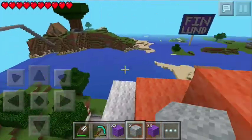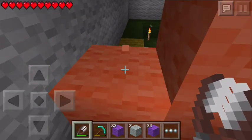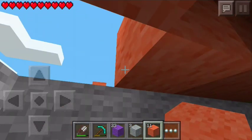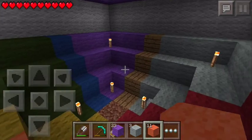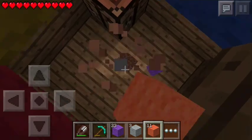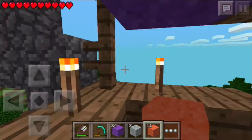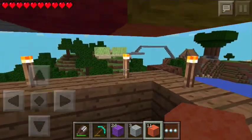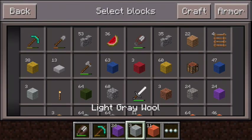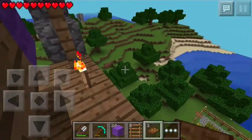I think it looks a lot nicer with it being multicolored. We won't be able to get down unless we go through the balloon, so I'm going to go through the orange side because that is where we made our stairs. We actually want to break those so that the inside of the balloon looks nice as well as the outside. Let's place that back and head down through the middle. So this is the hot air balloon completely finished. I'm probably going to move the basket down one because you kind of bang your head a lot.